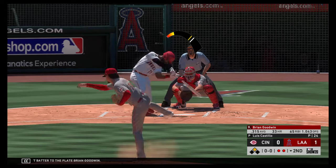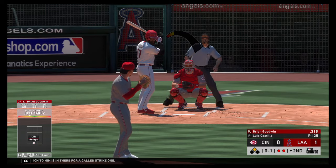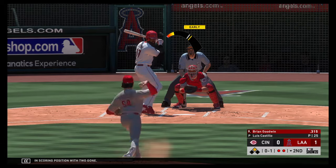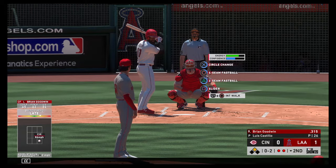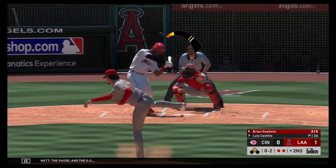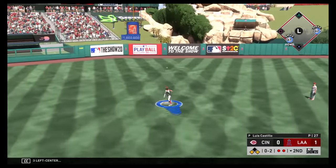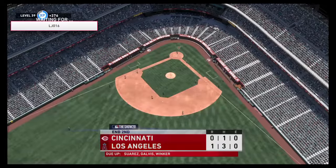Next batter to the plate, Brian Goodwin, as the first pitch to him is in there for a called strike one — runner in scoring position with two gone. Fouled away. The 0-2 is hit high in the air out toward left center. Castellanos is under it and he makes the catch for out number three.